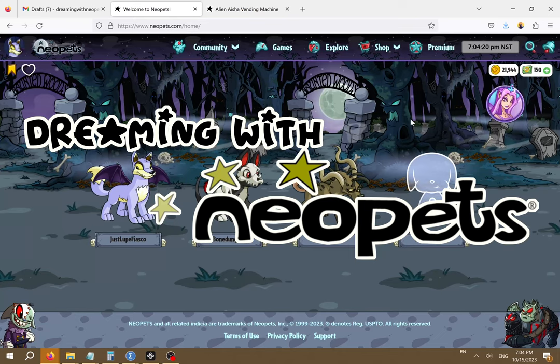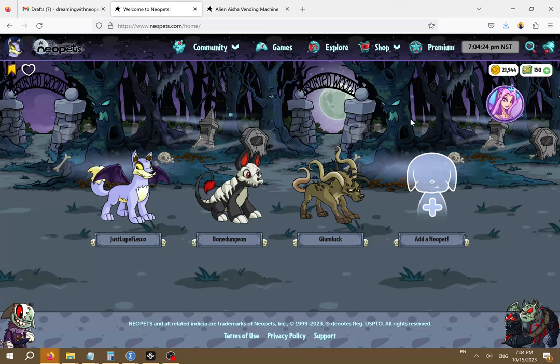Welcome back to Dreaming with Neopets. Last tutorial we talked about how to feed your pets and how to keep them happy. Today we're going to talk about painting, transforming, and zapping your pets to get rare pet colors and species.